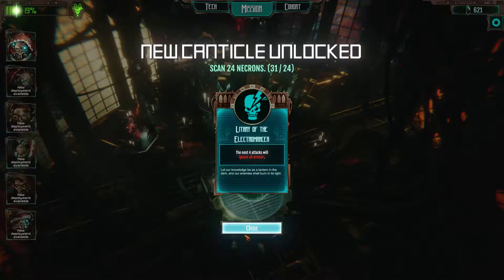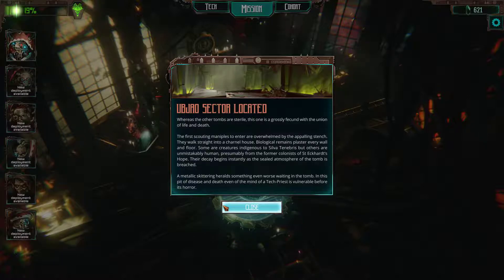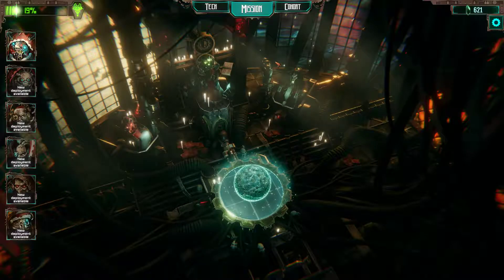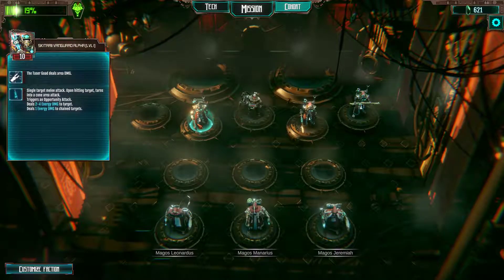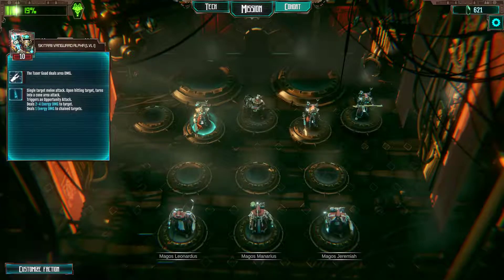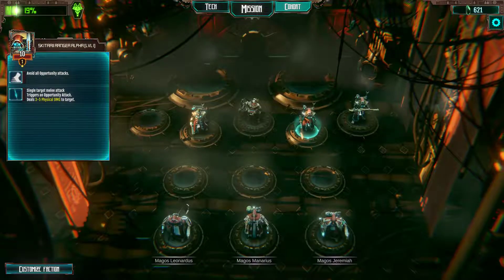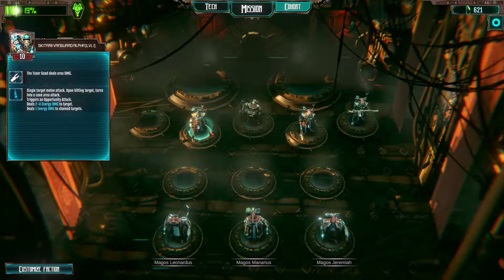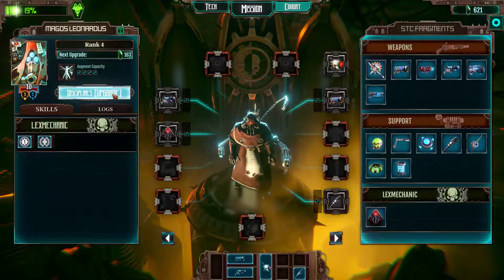We need electromancer type 4 and we got the Abgyo sector. Now let's upgrade our tech priests. We got the Vanguard — the taser goat deals area damage: single-target melee attack, but upon hitting the target it turns into a cone area. He does two to four damage and one damage to chain targets — a little less than the Ranger, no armor, but has an area effect. Interesting!